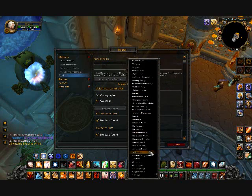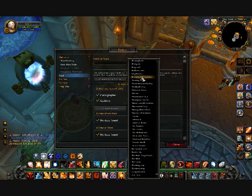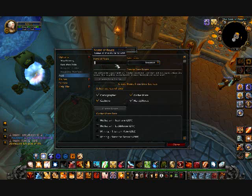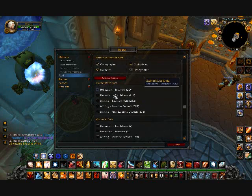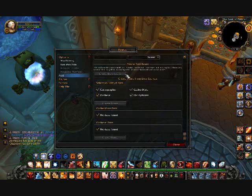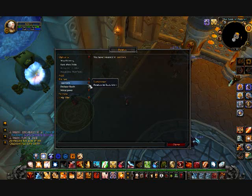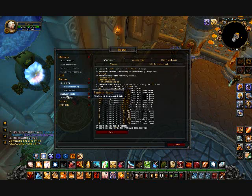Select a zone like Icecrown. Give the route a name like 'Icecrown test' and press OK. You can choose between GatherMate and GatherMate Data as your source. Check what you need — I'll check mining — then click Create Route. It will appear in your routes folder.